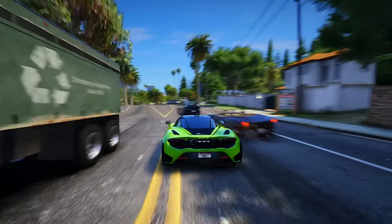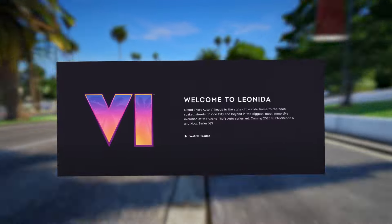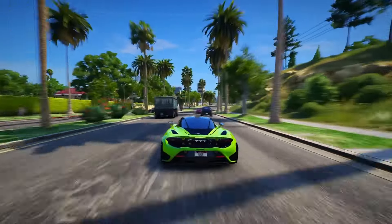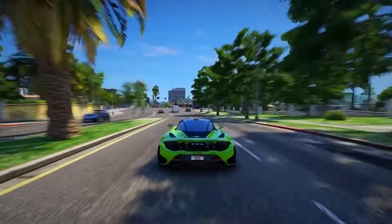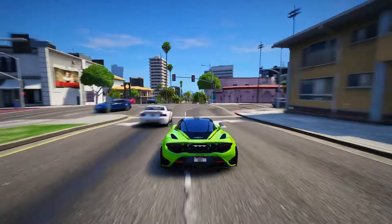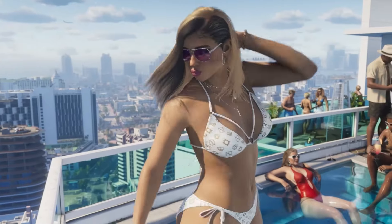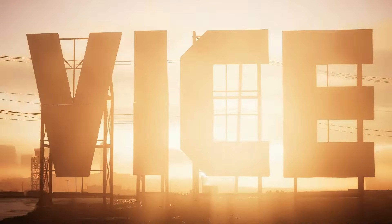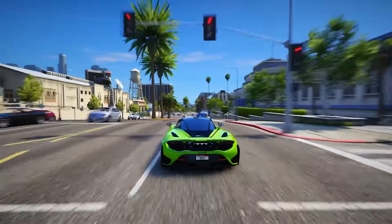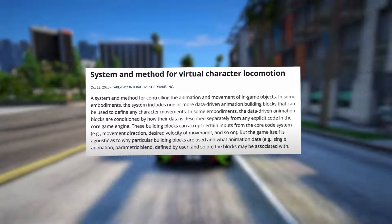Let's kick off with Rockstar's innovative AI system set to debut in Grand Theft Auto 6. Described by Rockstar as the most significant and immersive evolution of the series, the emphasis on immersion is evident in their patent filings. We'll focus on one particularly intriguing patent unveiling a new system poised to revolutionize AI in gaming. This patent specifically pertains to animations in GTA 6, aptly named System and Method for Virtual Character Locomotion.